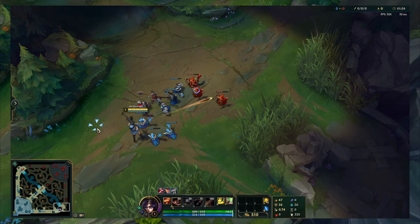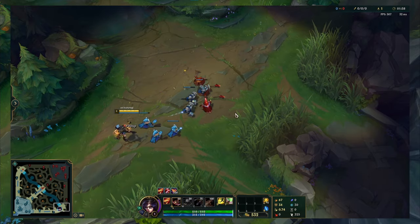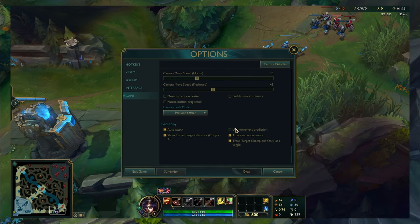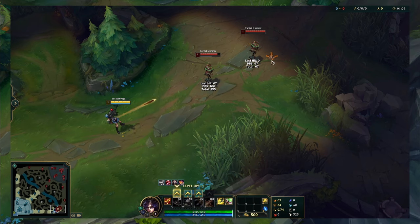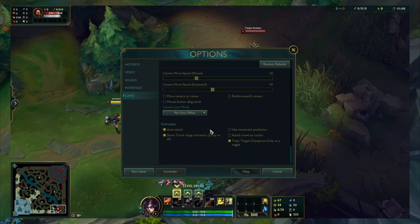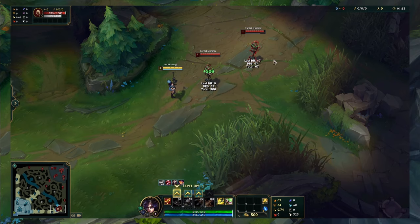I also like to combine attack move on cursor with this so that I can still choose who to attack by just moving my cursor closer to that enemy. You can enable this in the options under the game tab. Without attack move on cursor my champion does not move forward even when clicking really close to the enemy behind them, but as soon as you turn it on it works as intended.